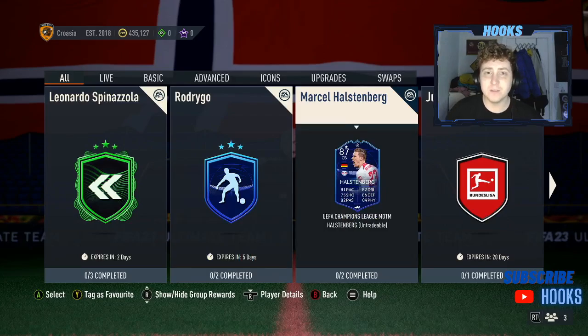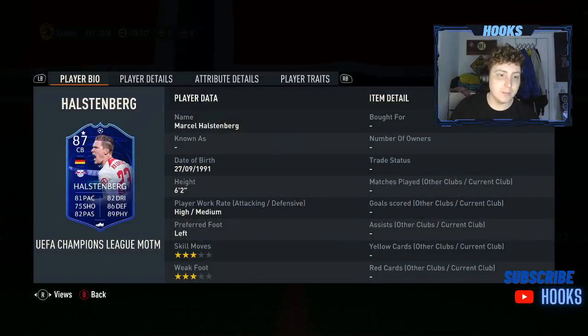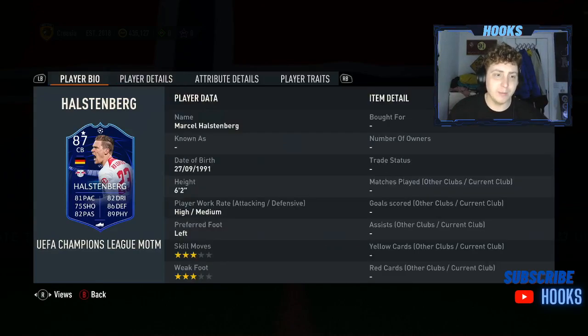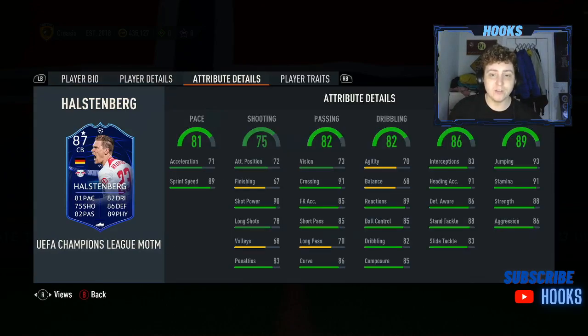The first SBC we can see today is going to be Marcel Halstenberg, the UCL card, which is a Champions League man of the match for Leipzig in their game against Man City. Not sure why he's been given the man of the match, but okay. He can play centre-back or left-wing back, and not too useful at left-wing back with only 81 pace. He's quite tall at 6'2 as well, so probably a centre-back for you if you want to do this one.